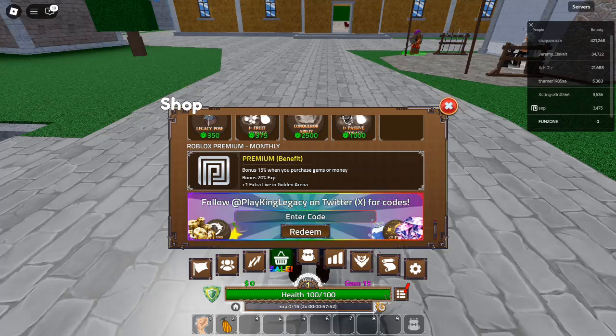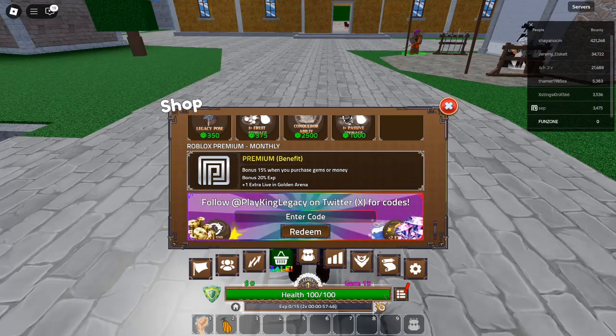Code 13: EpicAdventure — Redeem for a stat reset. Need to readjust your stats for better performance? This code will give you a stat reset to tweak your character's build.